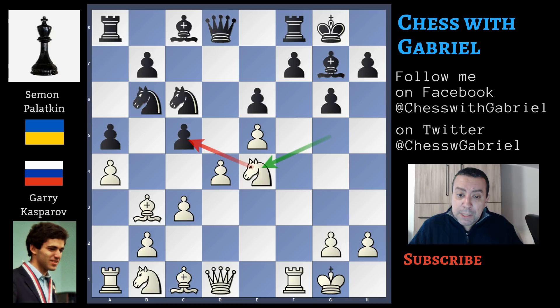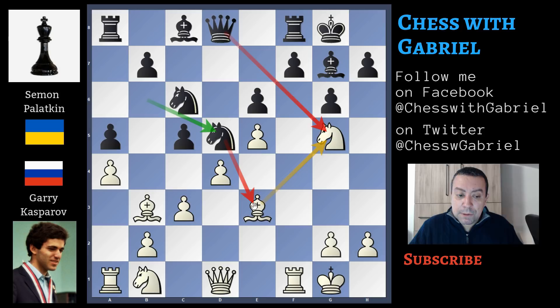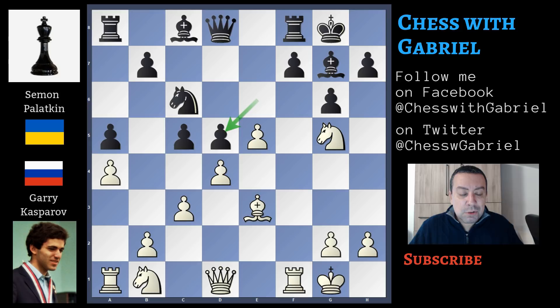Instead of knight to e4, bishop to e3 adding protection doesn't work because the knight sitting on b6 can jump to d5, attacking the bishop directly. The bishop must then capture, then e-capture on d5, and white will lose the bishop. So this is not the most effective way to continue.